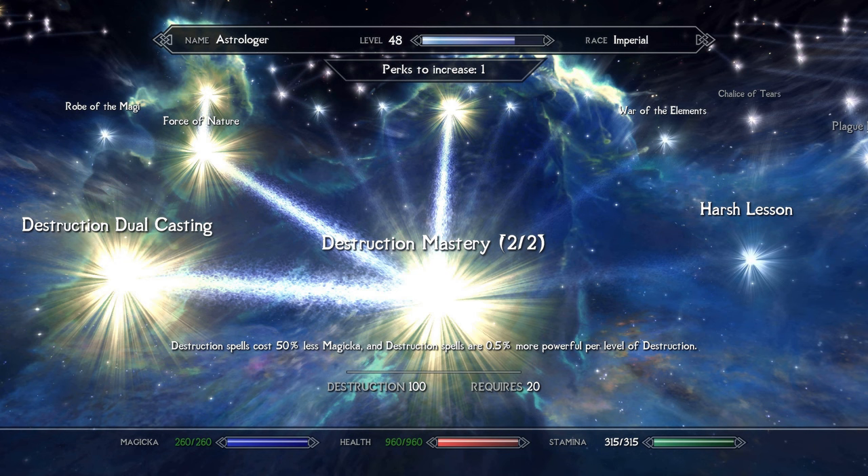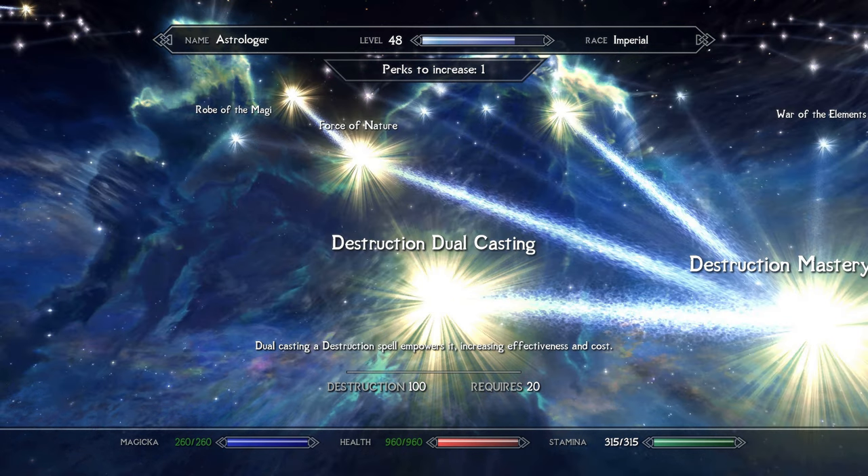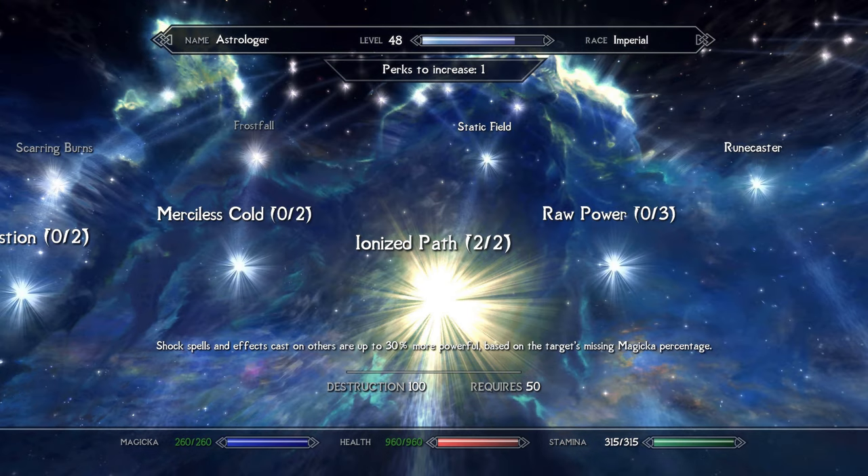For Destruction, we'll start off with the Destruction Mastery perks 1 and 2. This will make it possible to dual cast destruction spells for the Spell Scribe perk covered later on, and is also necessary to keep from spending too many attribute points on magicka, saving them for health instead. You'll also want to take the Destruction Dual Casting perk, which is necessary for using Spell Scribe. I also took the Ionized Path perks 1 and 2.